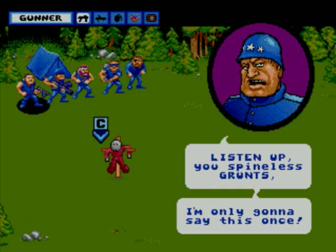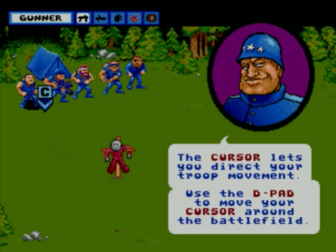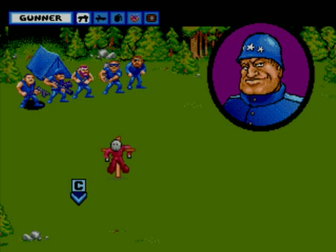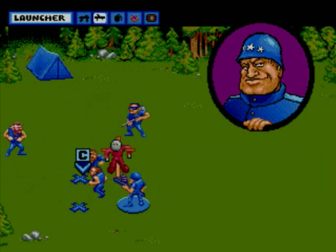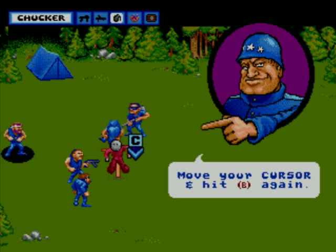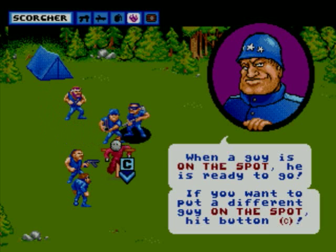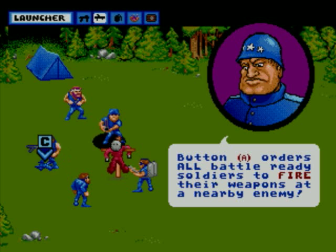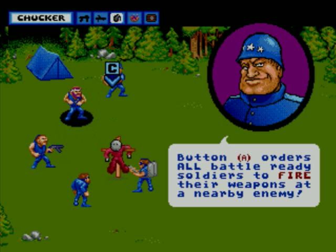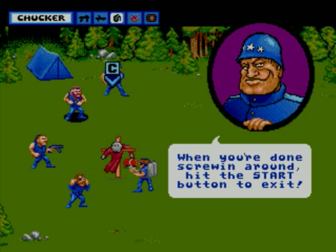This game is actually pretty good. You have this cursor, which the game is telling you about now. Moving around with the D-pad, press B to send people wherever you want them to stand. Press B again to get people to do whatever. Hit the C button to swap characters. And press A to fire. That's it — that's the game.